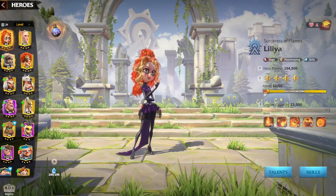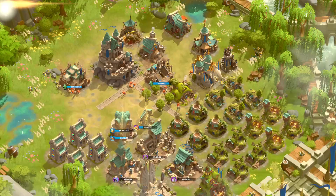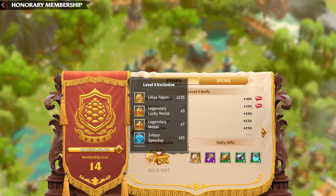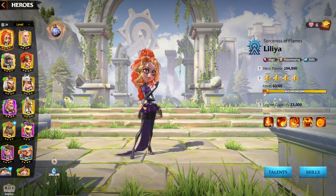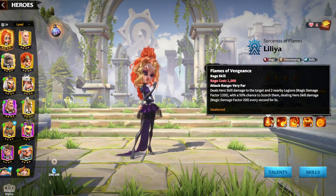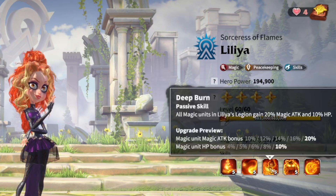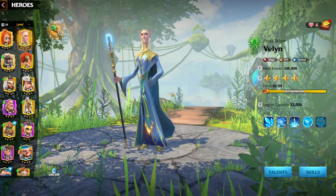Now let's look at the mage commanders in the game, because I think this is one of the biggest benefits of going mages — the amount of commanders they have and how accessible they are. Lilya is the VIP commander, which you can buy from the VIP packs when you unlock a VIP level, starting from VIP 1 all the way to VIP 9. You can fully max the commander for around a couple hundred dollars, but in terms of sculptures per dollar, this is actually the best value. Lilya is a really strong commander — she does a lot of skill damage and AOE damage, and also has HP, extra attack, extra scorch, and scorch is a damage-over-time effect.